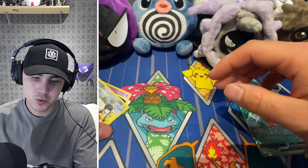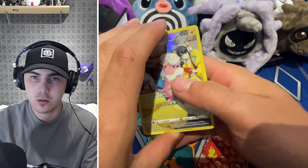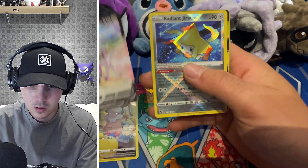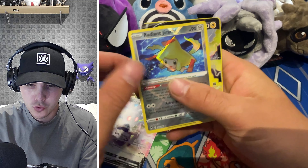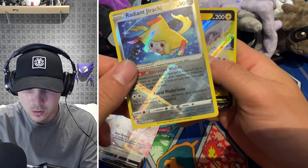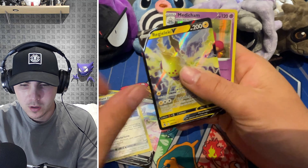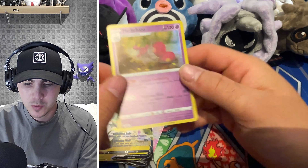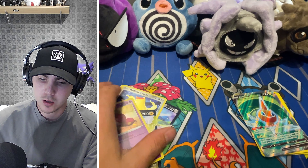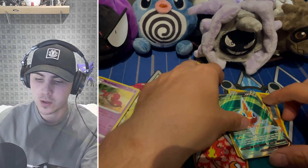Now for the Silver Tempest hits — it's probably closer than you think. It's just the Full Art that does it. We've got the Flaffy V, the Reguleki V, the Radiant Jirachi — which could actually be my favourite hit of the whole opening — and the Medicham Holo. Let me know in the comments below what you think won. For me, Lost Origin won by a mile, but I am happy with what we got in both boxes. I do think they're both great value for money.